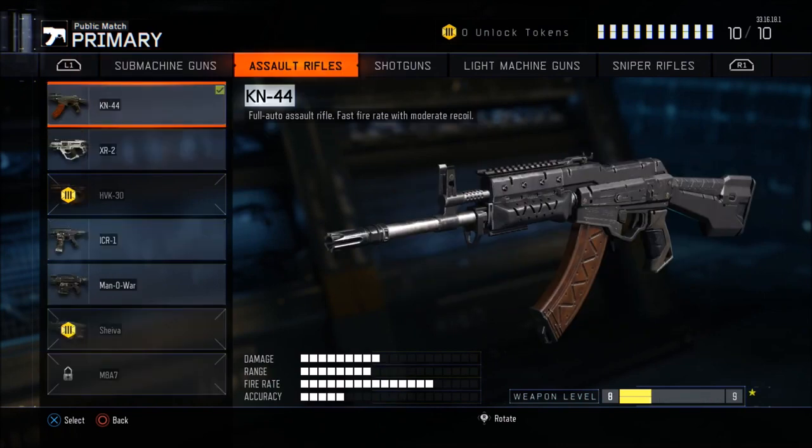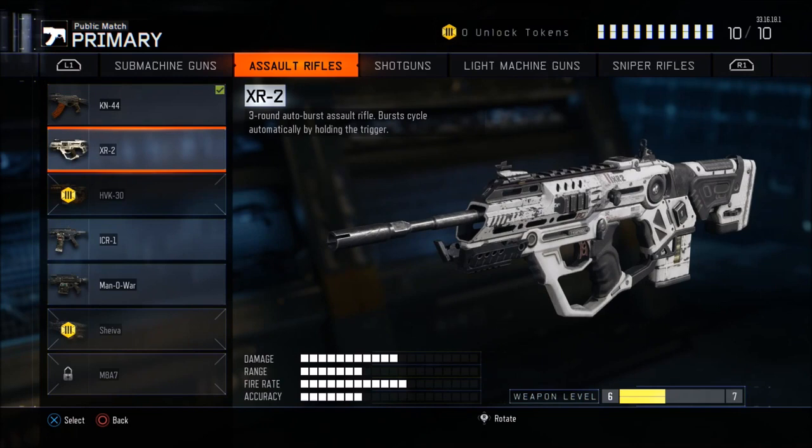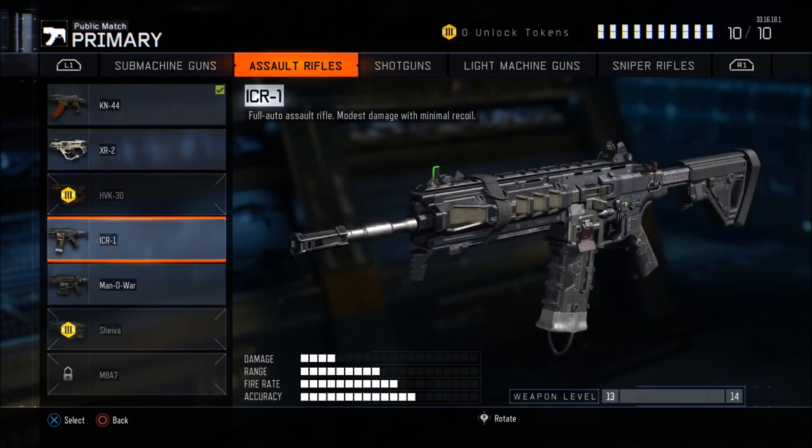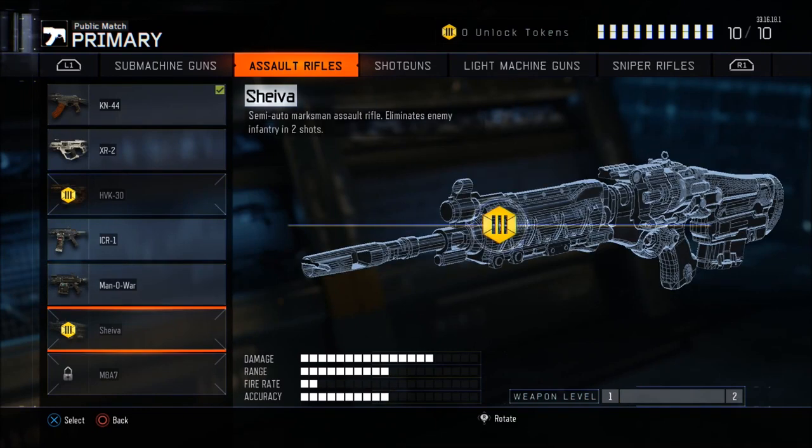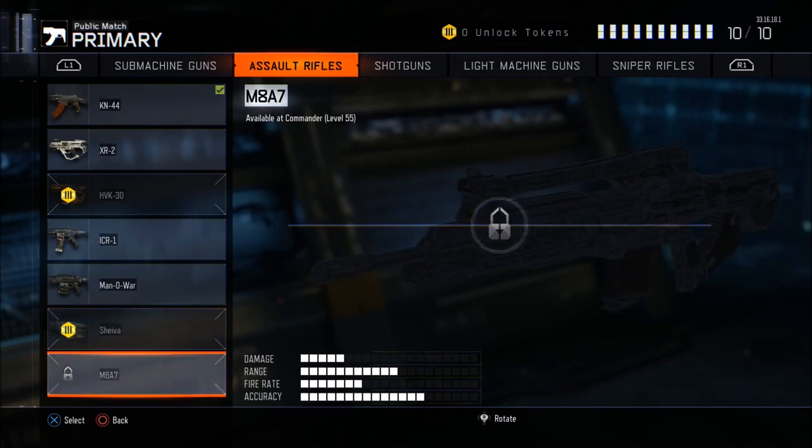Assault rifles: the KN44 — they changed the name from the AK variant, it used to be the ARC44, now it's the KN44. The XR2 — a three round burst. The HVK — very fast fire rate. The ICR1 — reminds me of the ACR. The Man-O-War — strong damage, slower fire rate, but overall a very good gun. The Shieva — the one-shot-kill weapon, takes two shots or one to the head with the high caliber attachment. Then the M8A7 — the typical four round burst, the only gun I don't have unlocked yet.